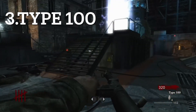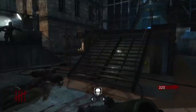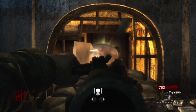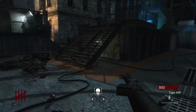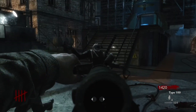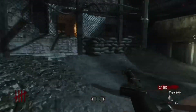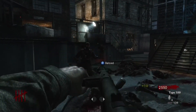Coming in at number three we have the Type 100. You might know it as the Bootlegger from Shadows of Evil, but the Bootlegger is called that because it's a bootleg version of the Type 100. The Type 100 costs 1000 points — not expensive at all. It's really good; you're very mobile with it, it doesn't slow you down, and it has good damage and speed.